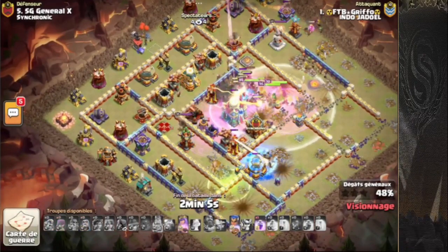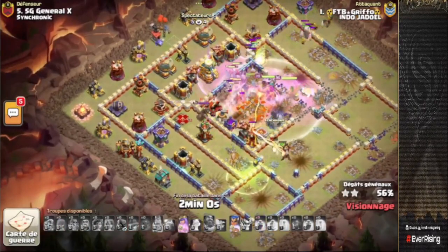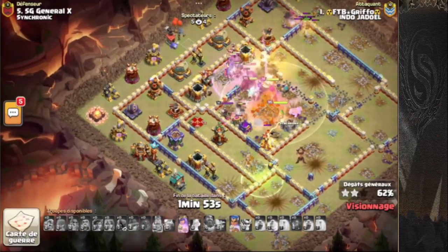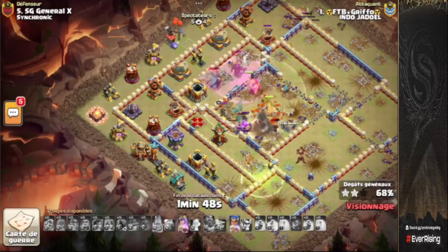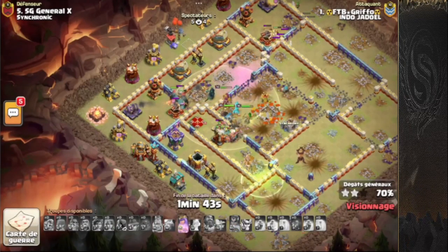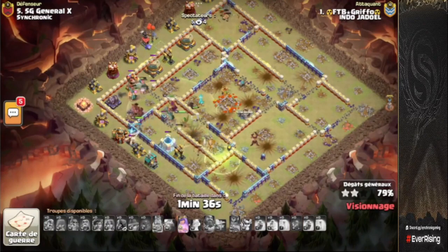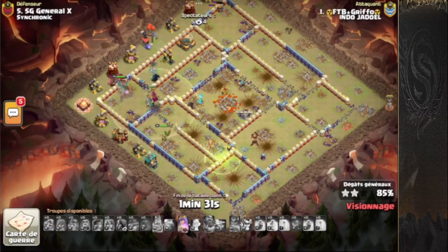A couple more super barbs at the twelve o'clock side just to keep those wizards tracking, and the defenses are not able to pick them off. The warden ability was fantastic because it kept everything alive. These rage spells have been really nice. RC still has her ability, which is absolutely huge — she's right there in the middle tackling the enemy queen. We're going to pop the RC ability to sweep up the rest of the base. It's not going to be as fast as Simon's opener, but it's definitely going to be a three-star.